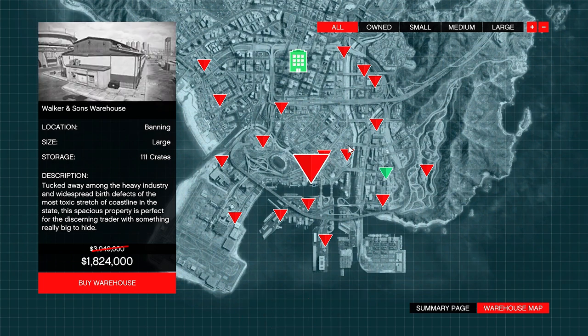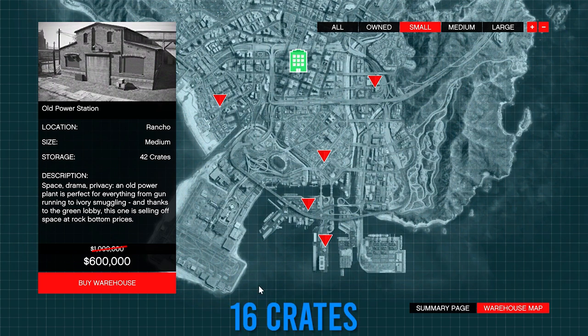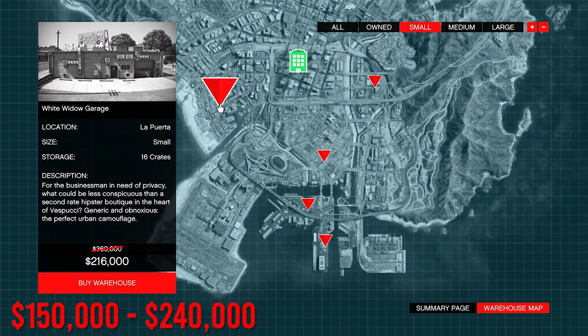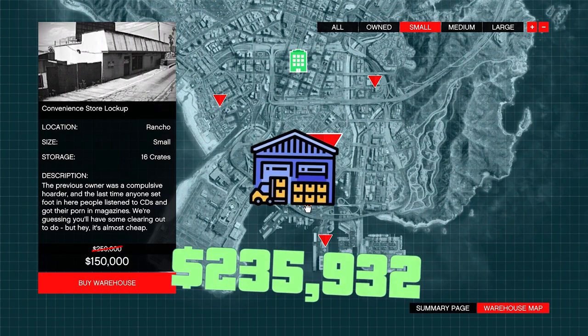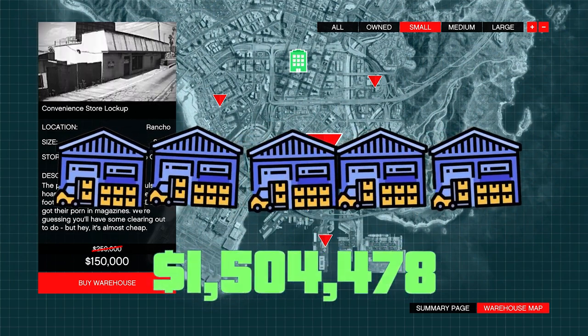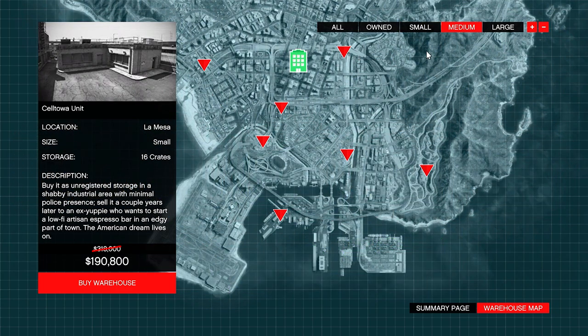This is a terrific chance to earn even more profit since warehouses are on sale during double money. The small warehouse can hold up to 16 crates, with the cheapest costing $150,000 and the most expensive about $240,000 after the 40% discount. A full small warehouse can earn you around $480,000 with double money, and you can buy up to five of them, increasing profit up to $2.4 million for all five.